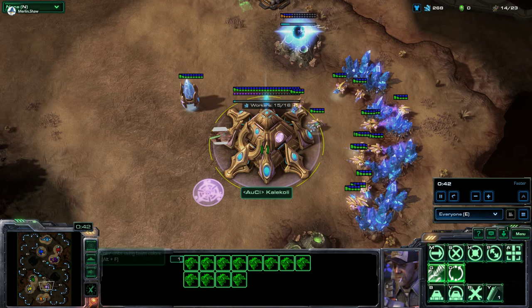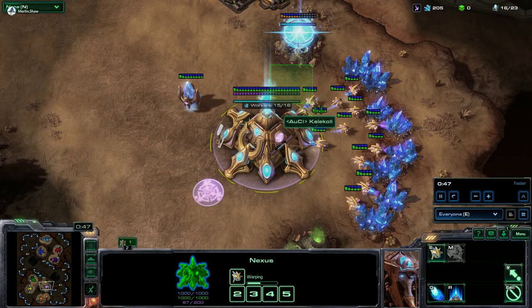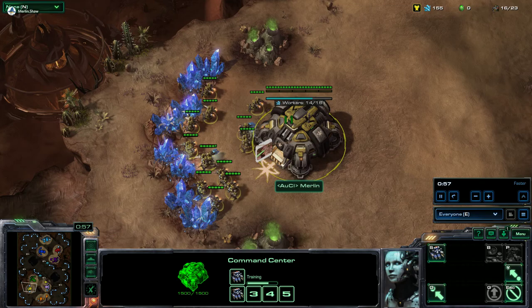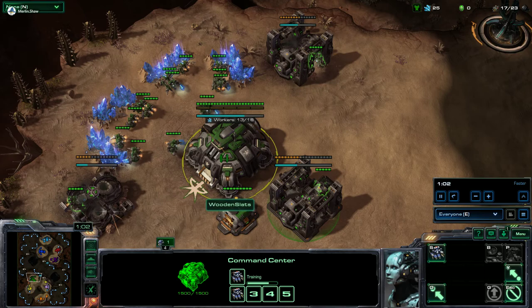On the hero team, I'm just going to call their real names because I can't say that one. This is Greg, who's our pink Protoss. We got Cameron, who is orange Terran, part of Arate. We've got Merlin, who is yellow Terran, and Dallin being the green Terran today.